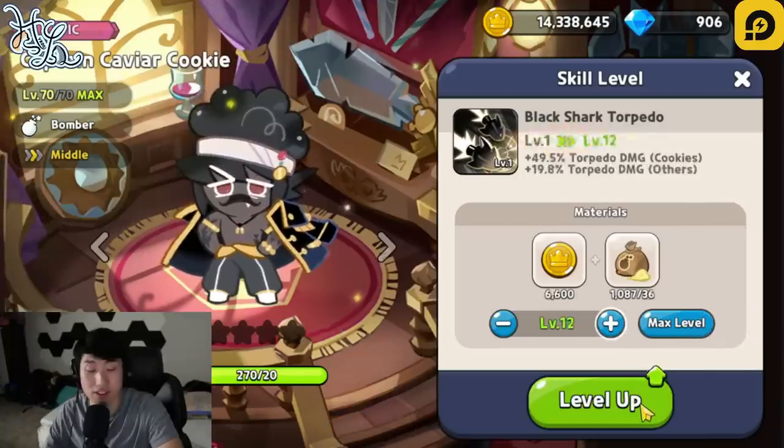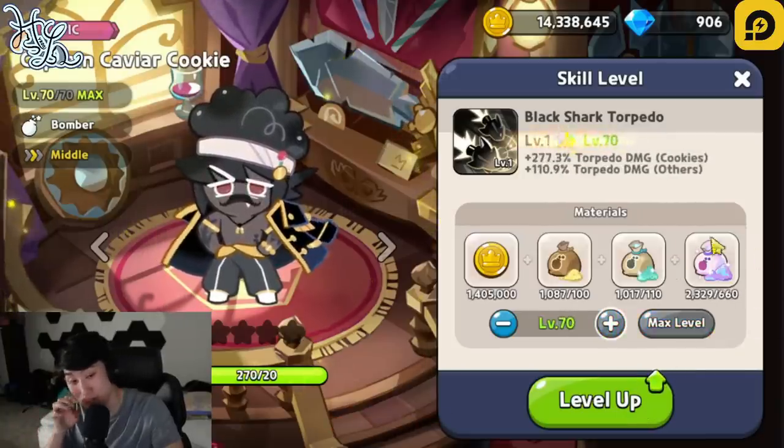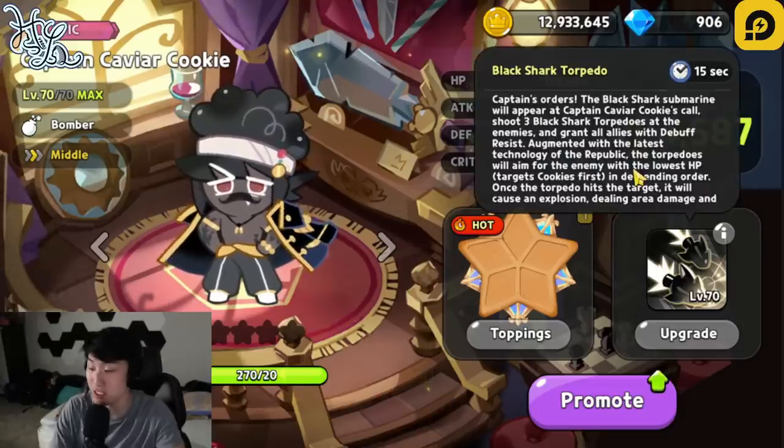And then level his skill up all the way up to 70 as well. Finally being able to use the bomber powder that I have saved up. I still have 1,700 left.